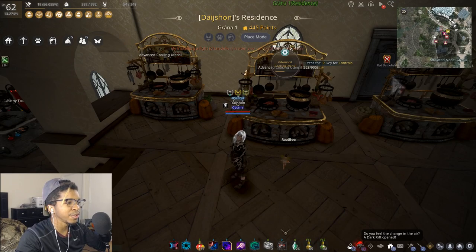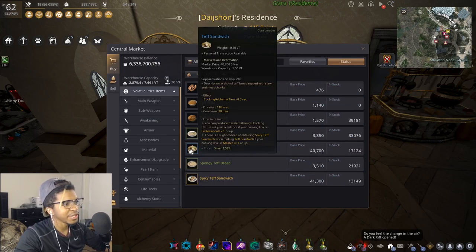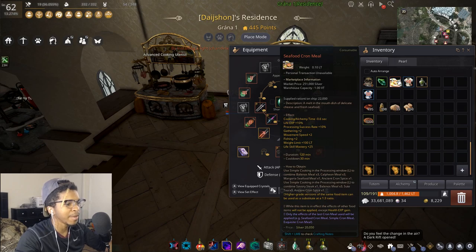For food I recommend seafood cron meal. Back in the day people used teff sandwich for 0.5 seconds, but seafood cron meal decreases your cooking and alchemy time by 0.6 seconds, gives you 10% life exp, 100 extra weight for longer cooking sessions, and 25 mastery. You can buy it off the marketplace.